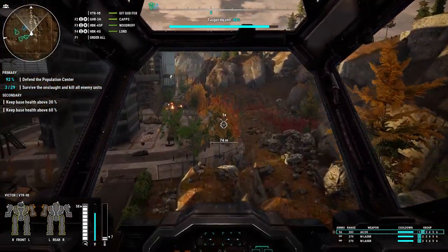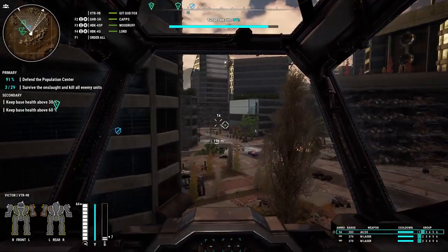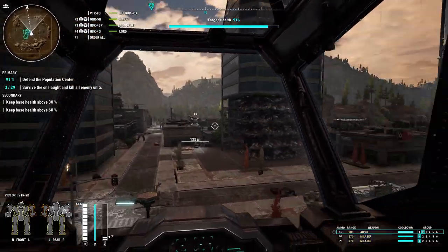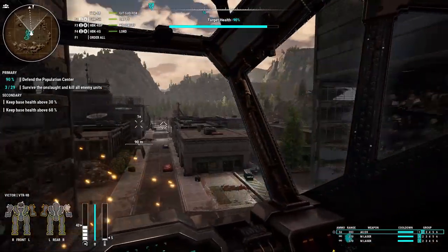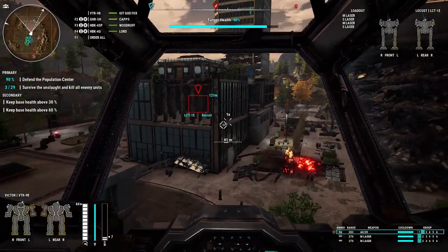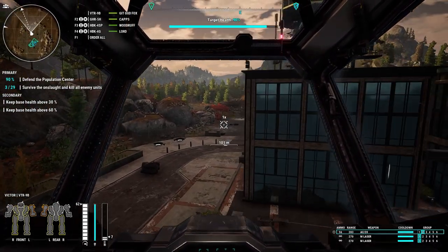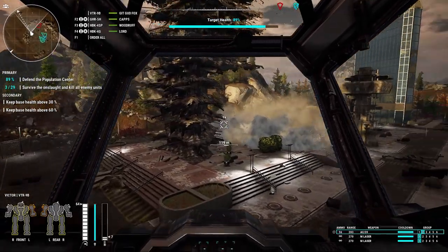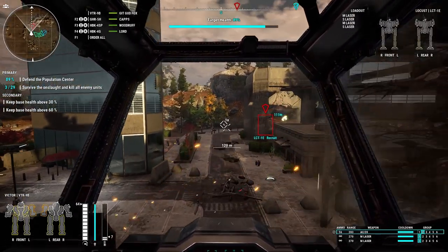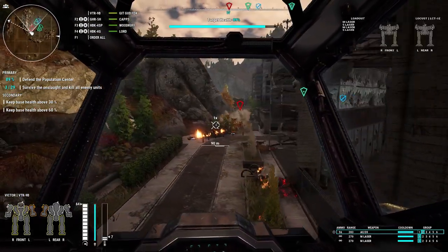Let's use the jump jets to get around. We detected an enemy mech — it's playing cat-and-mouse through the city streets. We are not going to earn our combat bonuses; keeping the base above 60% is just not happening. I can't even catch this thing — it's so small I can barely find it.